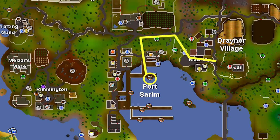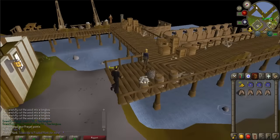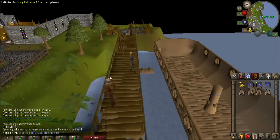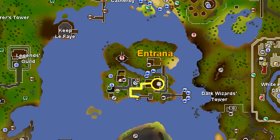Now teleport to Draynor Village with your Amulet of Glory and be sure to bank your amulet, as you will not be able to bring it with you to Entrana. Follow the map provided to Port Sarim. Right-click on any of the monks on the docks and choose the option Take Boat. Once in Entrana, cross the gangplank and use the map provided to reach the high priest in the church.